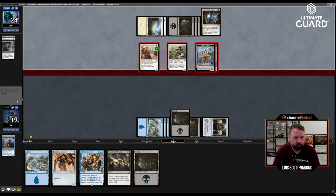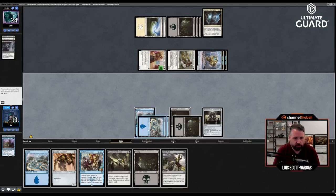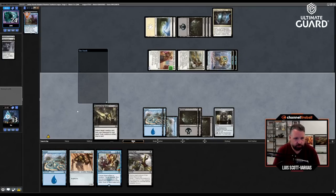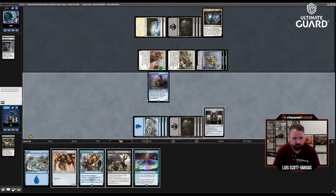They don't get revolt this turn, they do attack me for six. Fatal Push — yes. I'm at thirteen — I can go even more value. Let's play this, draw a card. Oh yeah, Brawl's Expertise makes this even better. No reason to draw right now because I've already played my land and I don't have any zero-drops.